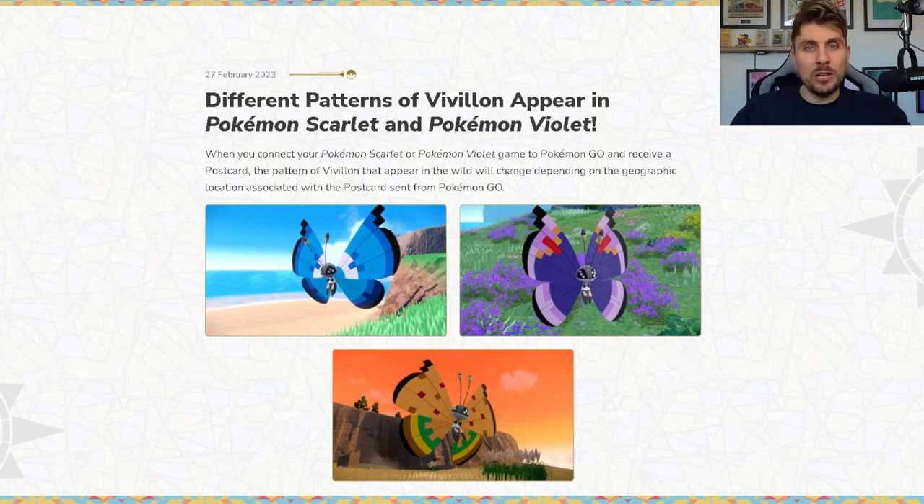So on the back of Pokemon Day and the Pokemon Presents, we got the announcement that there is now compatibility between Pokemon Scarlet and Violet and Pokemon Go. With that, there is a new feature where you're going to be able to access all of the different Vivillon patterns in your copy of Scarlet and Violet and catch them. There are a few things you're going to need to do, and we're going to go over everything so you can do it in your games to get every additional pattern except one in today's video.